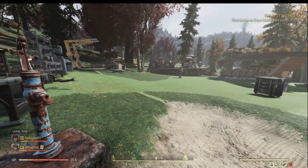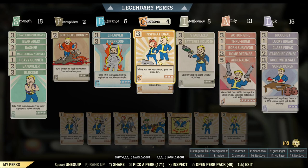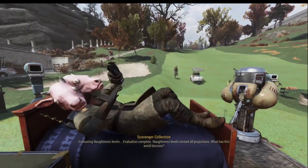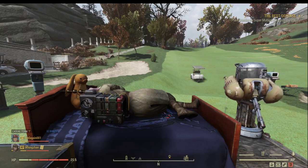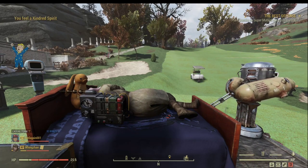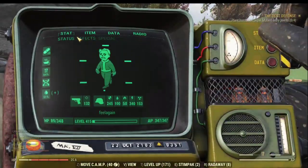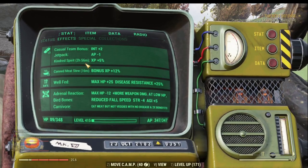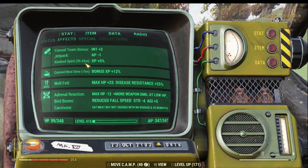There are other elements to boost your XP gain directly. For example, one of the perks is very handy - which is under Charisma, it's called Inspirational. As long as you're in a team, whether public or private, you're going to gain 15% extra XP. You can also gain another XP buff by lying down in your bed in your camp - sleep for about one minute and that gives you another 5% XP bonus.